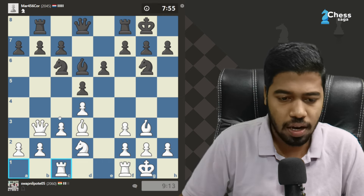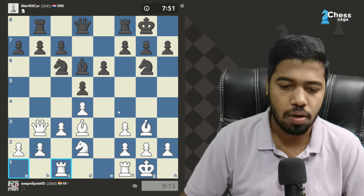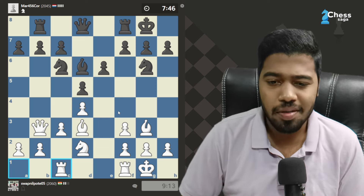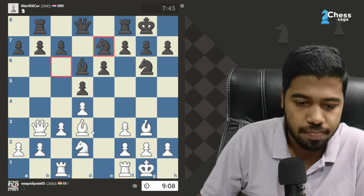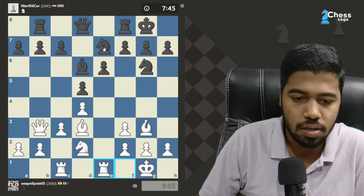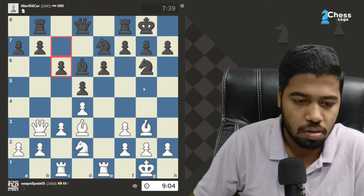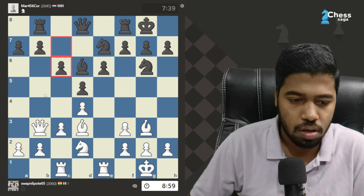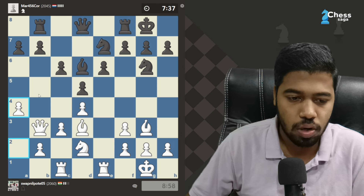Let's put the rook on the c-file, put this rook on the e-file, play a normal opening. Not doing anything fancy in this game, mostly because of the form we are in. I don't know, like why would you go knight b7? Just go a4 just to gain some space.